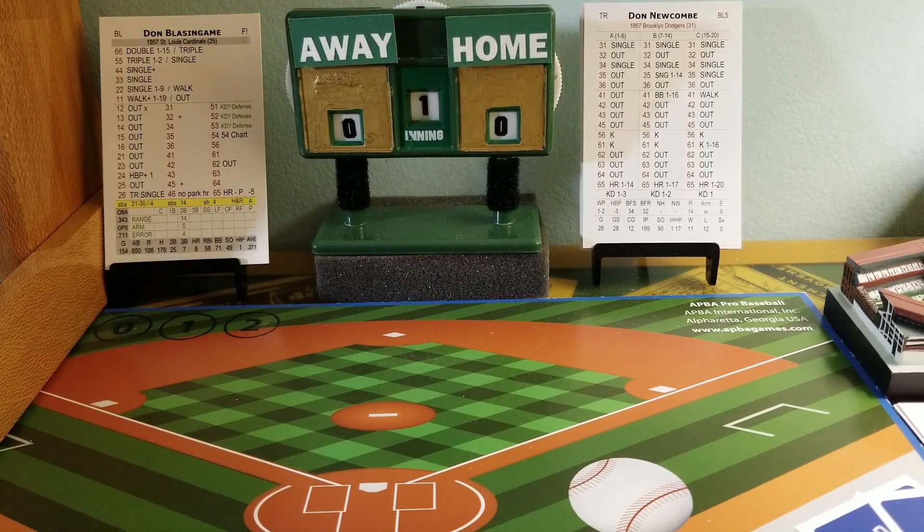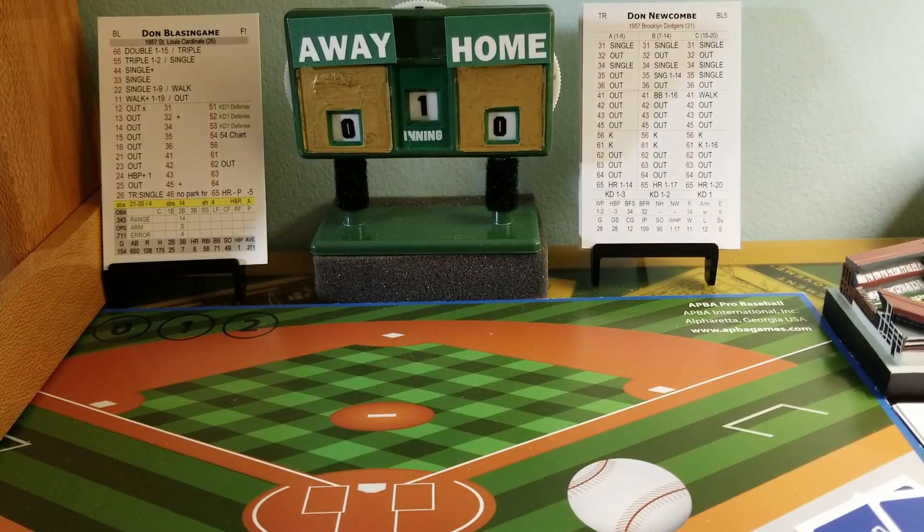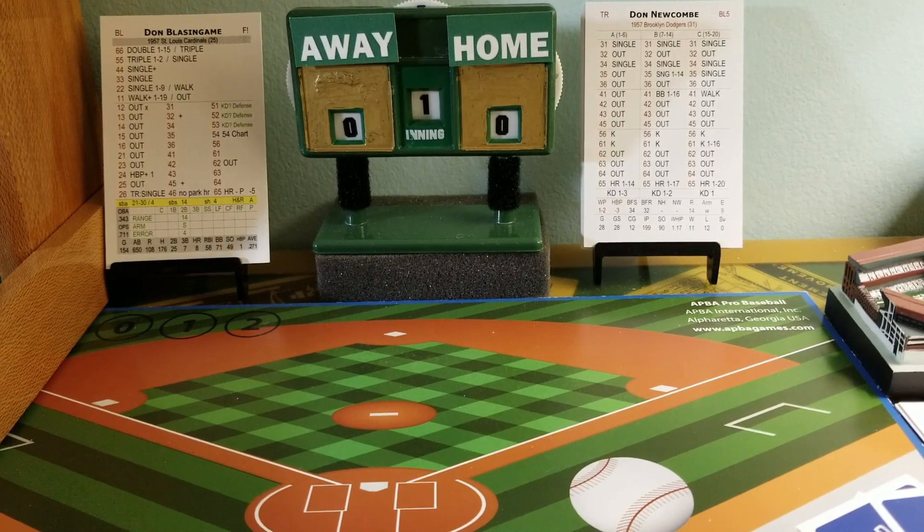He rolls a three — he's bringing his A stuff to the mound. And warming up in the St. Louis bullpen is Sam Jones. He rolls a 20 — he is not bringing his best stuff to the mound. He'll be operating off column C.